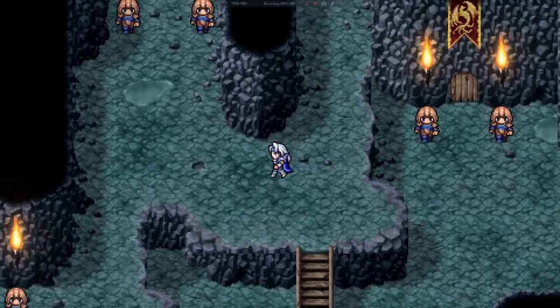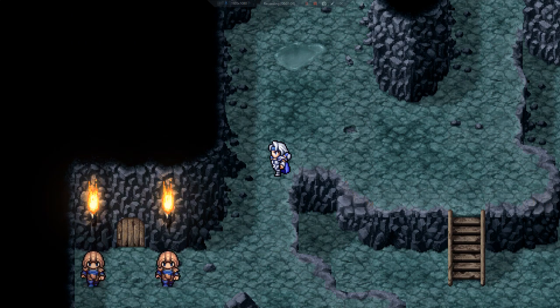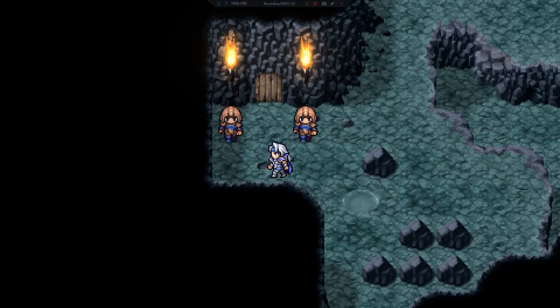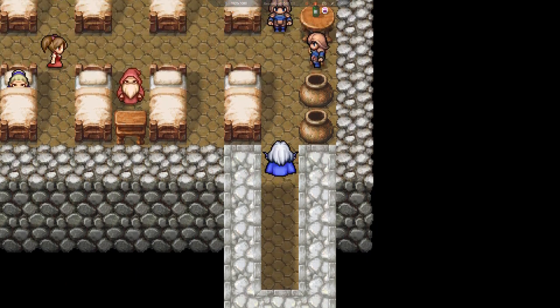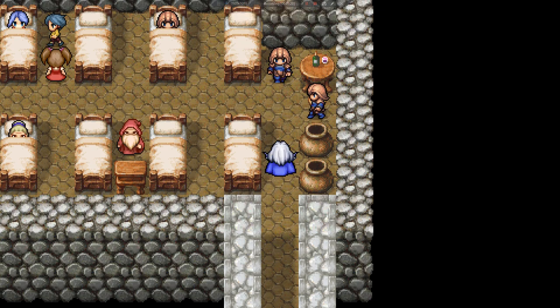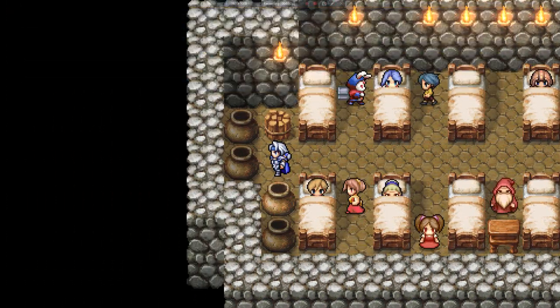Go up the Western Stairs. There's a door over here. Got a Potion. Two Potions in this room — that's always a plus.